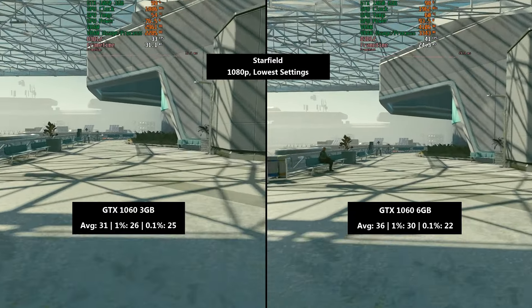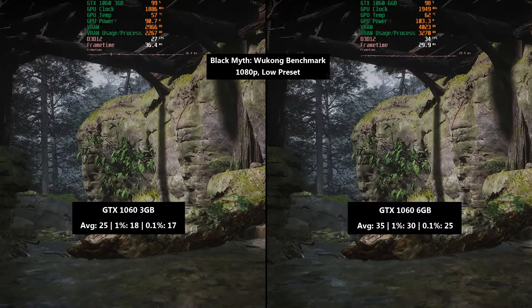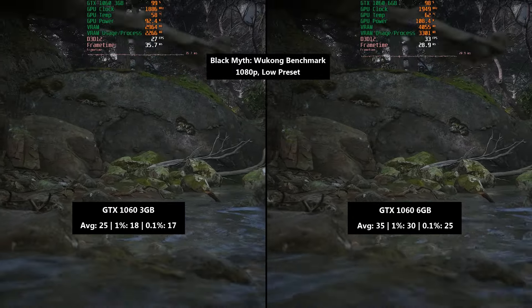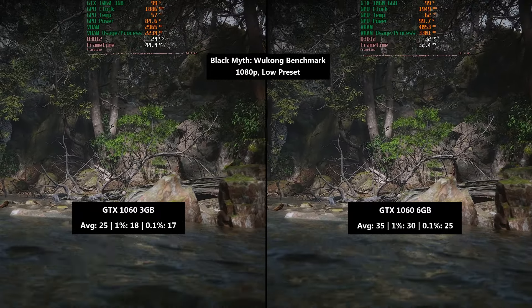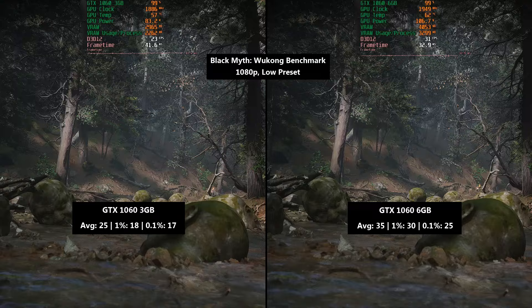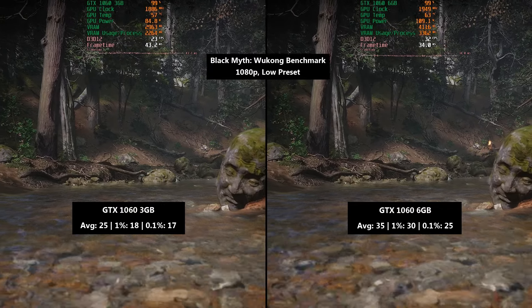Starfield started without problems: 31fps on average, a 1% low of 26 and a 0.1% low of 25. We saw 5fps more on the 6GB version at 36fps on average, a 1% low of 30 and a 0.1% low of 22. Next up the Black Myth benchmark, 1080p with a low preset. The 1060 3GB hit 25fps on average with a 1% low of 18 and a 0.1% low of 17. For the 6GB card we saw 35fps — 10 frames more on average with significantly improved percentile lows. It all depends on whether the game considers VRAM or the lack of it the most important aspect of the GPU; all games are different.